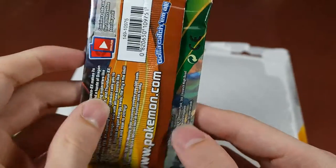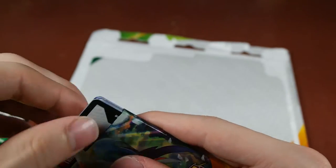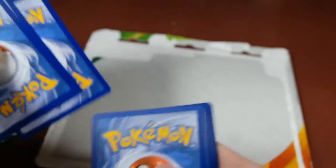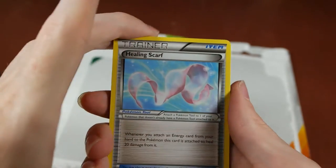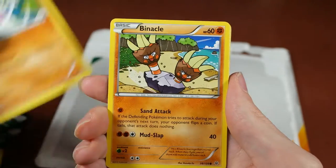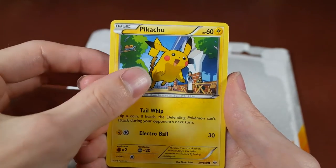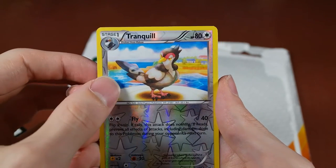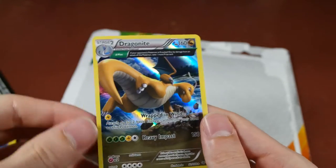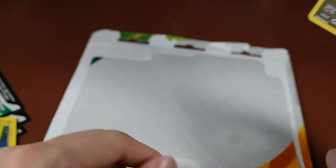Last pack — hopefully she saved the best one for last. These are really hard to find. We have a Healing Scarf, Togetic, Revive, Gligar, Binacle, Bagon, Wormple, Pikachu — that's pretty cool. Our reverse is a Tranquill. And our rare is — oh, that's neat — a Dragonite Holo, number 52 of the set. So that's pretty cool. We actually have one to sleeve.